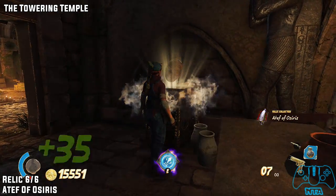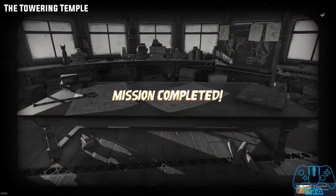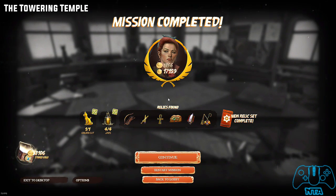See you guys and girls in the next mission. Another perilous mission magnificently accomplished. Nelson's ghost — you've acquired all the antiquities.